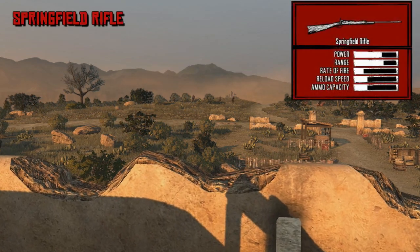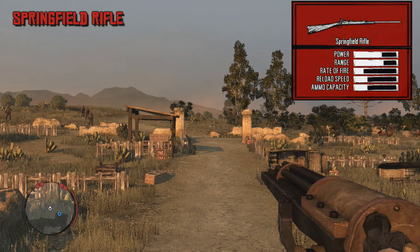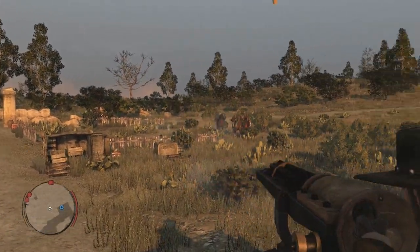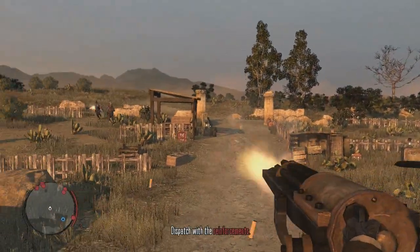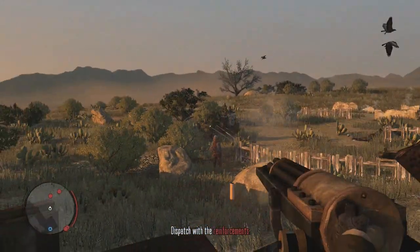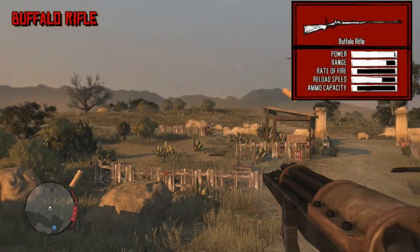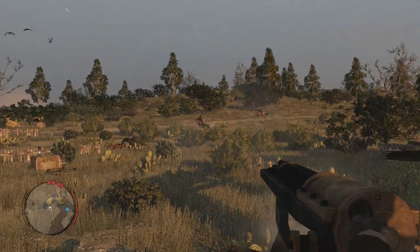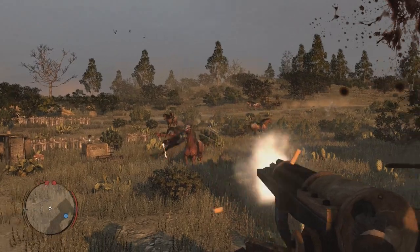Next we have the Springfield Rifle, also known as the Springfield Model 1873 Trapdoor Carbine. In both full-length and carbine versions it was widely used in battles against the American Indians — once again a weapon fitting the American Indian War theme for the next Red Dead title. We also have the Buffalo Rifle, or Sharps Model 1874 Rifle, a falling block rifle used during and after the Civil War, whose carbine version was very popular with cavalry of both Union and Confederate armies.